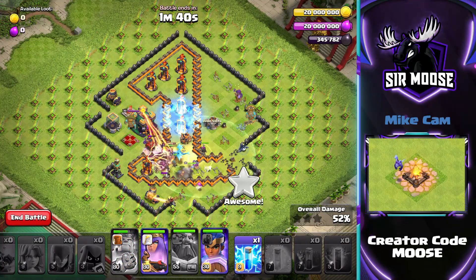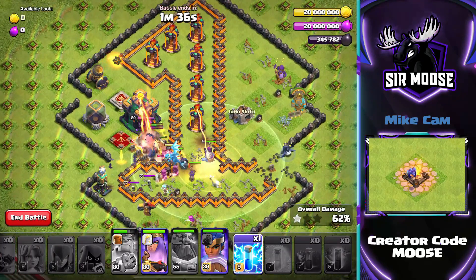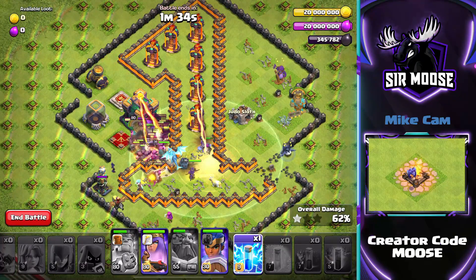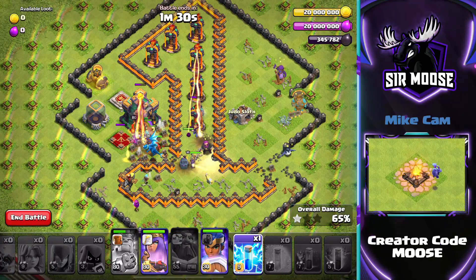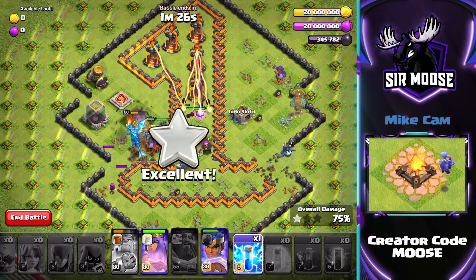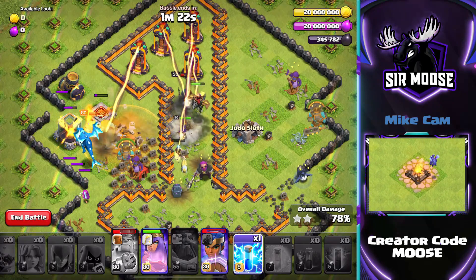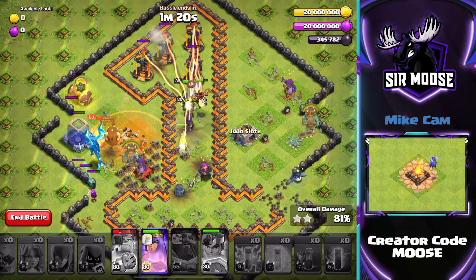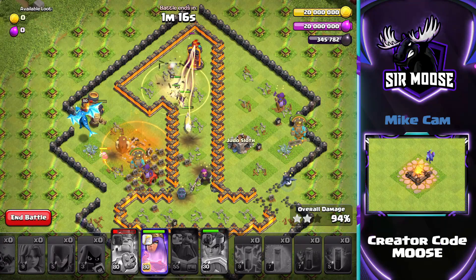It's down to luck now. This might take you several attempts — it might fail miserably, or it might work out like this where everything just comes together beautifully. What you really ideally want the Queen to do is move upwards and take out those other Inferno Towers. It did take me a couple of attempts, and I found attacking from the right-hand side here was the best option.